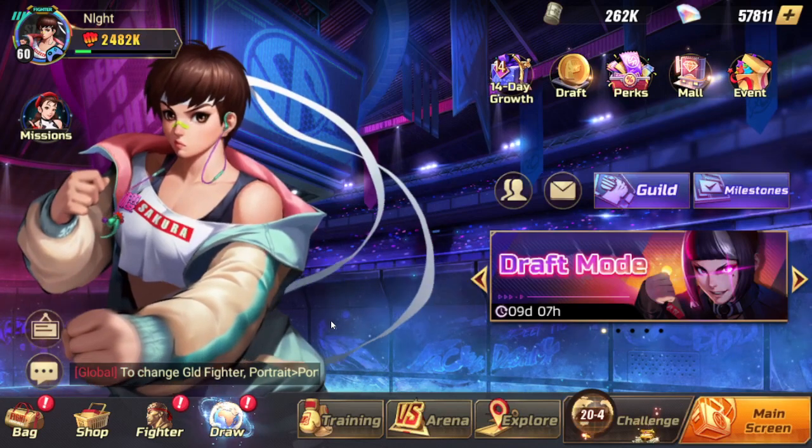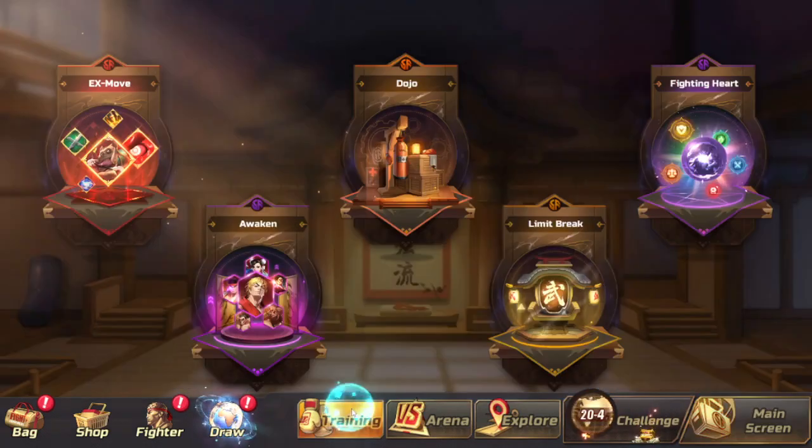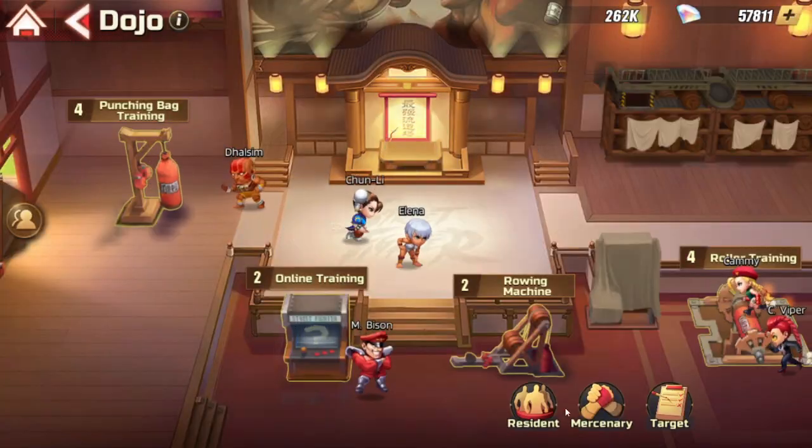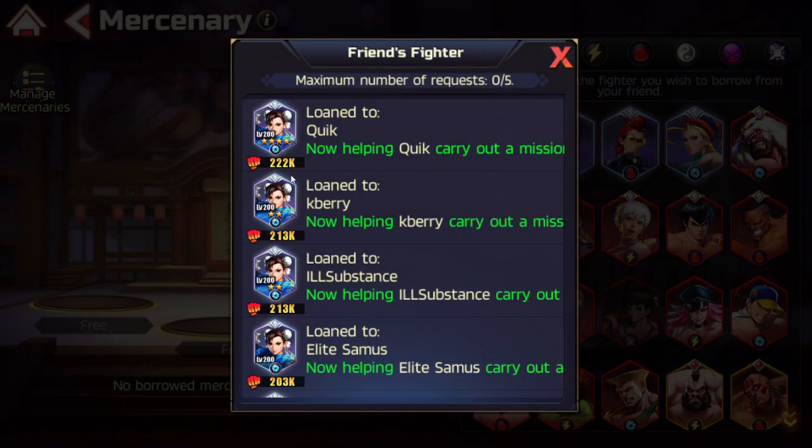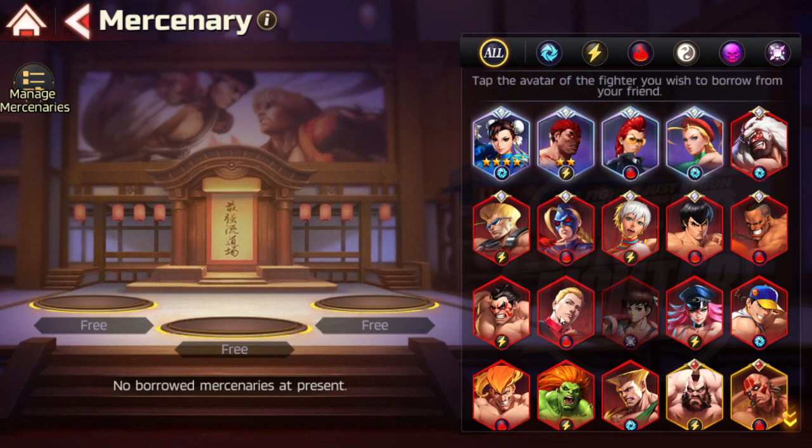Tip number four: you're going to need to make friends, because you can utilize a lot of strong characters that people already have by getting them as mercenaries. They can really help you progress in the game. Say you can't get an M. Bison or a Fashion Sakura — you can use your friends' units. They're very strong and you can find some really strong friends to borrow from. It's going to really benefit you in the long run and make it a lot easier to progress, especially on those last stages of the campaign.